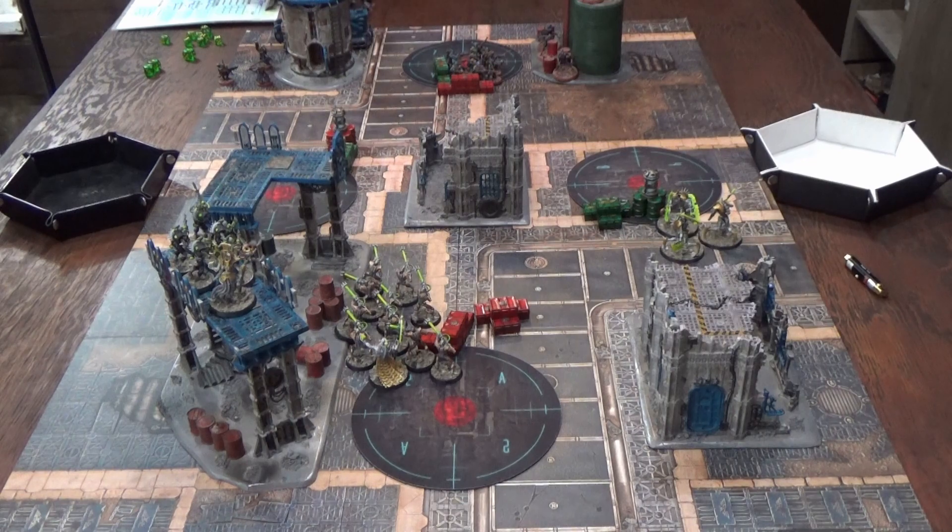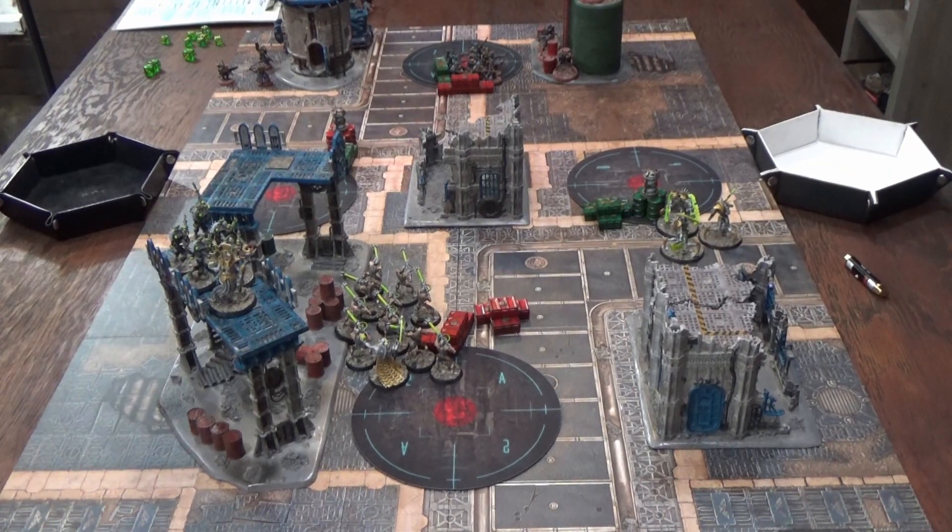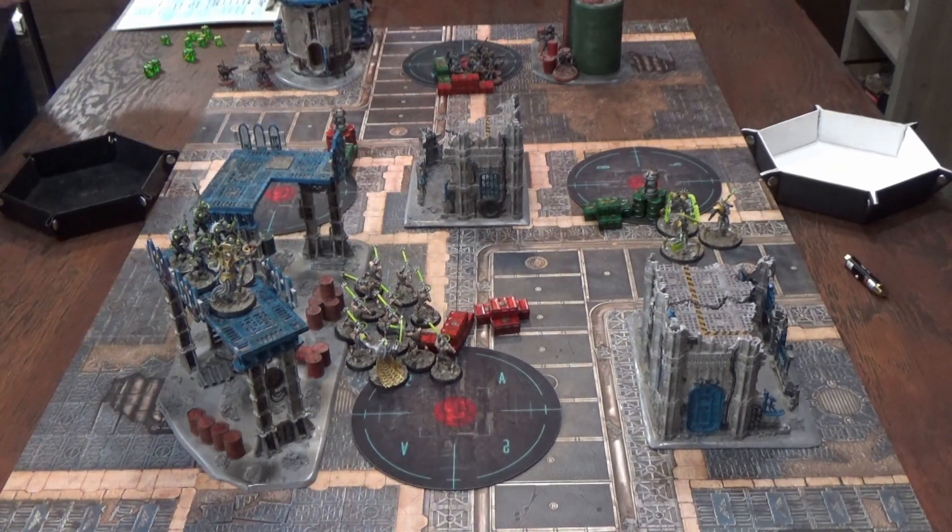That's all the Necron shooting. Charge phase and fight phase — nothing happening. Morale phase: the Adeptus Mechanicus unit lost multiple guys. Leadership is seven, but with the Data Tether it's eight. A roll of one is needed — they get it and pass. End of turn one scoring: Purge the Vermin gives two points for two clear table quarters. Domination scores three points as the Necrons control three objectives. They also sort out which objective the Hidden Archeovolt applies to.